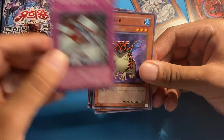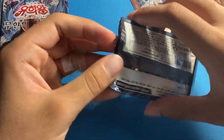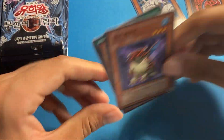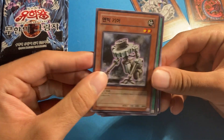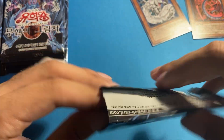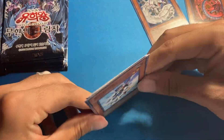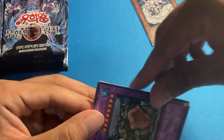Overall our pulls for Lost Millennium are incredible. I actually think Lost Millennium might be the best set in GX. Let me know what you guys have as your favorite set in the GX era. For competition with Lost Millennium, I'd put Elemental Energy, Cybernetic Revolution, and Shadow of Infinity up there. Phantom Darkness and Light of Destruction are also good.